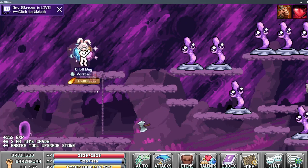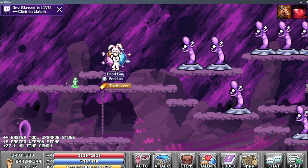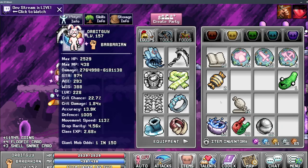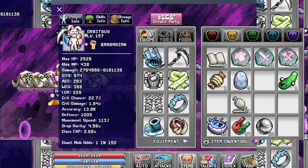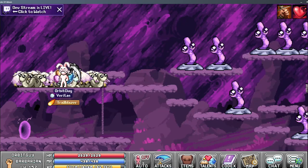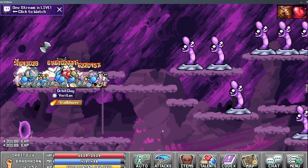Let's open up some of this loot. These are the mobs that you spawn from the gummy things — they drop cards and they drop candy. Lots of candy from this event, which is a very interesting aspect and it should be interesting to decide how I'm going to use all that candy.